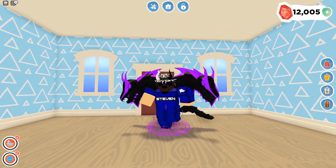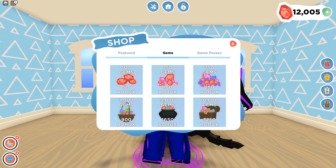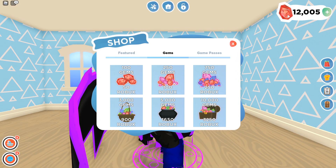We're currently in the game called Overlook Bay. For some reason I already have 12,000 gems out of nowhere. How much is that worth? Oh my goodness — 10,000 gems costs 3,000 Robux? And I have 12,000 somehow? Yo, how did I get 12,000 gems?